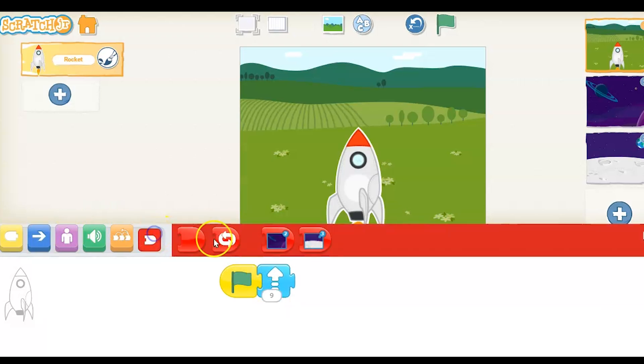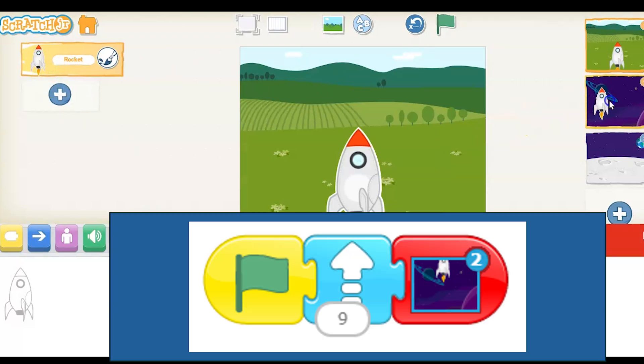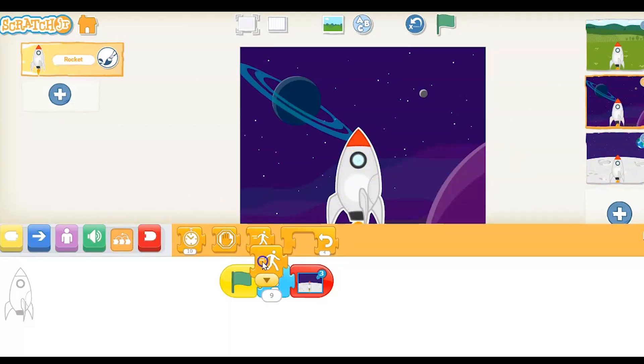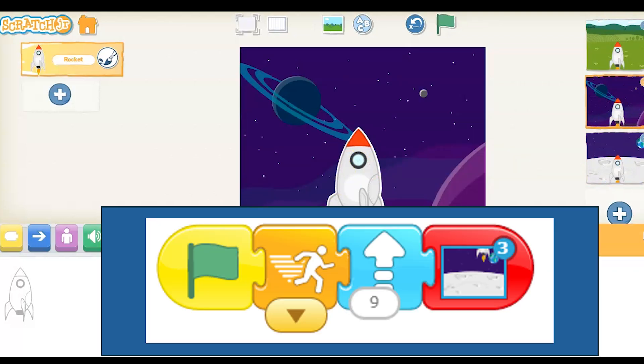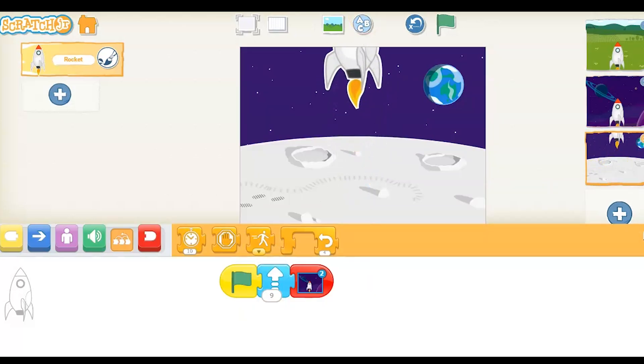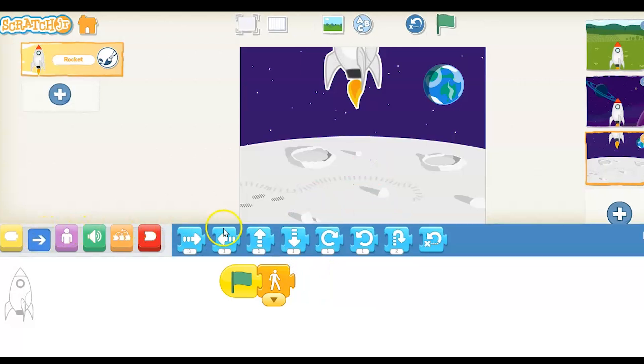Then we are going to go to the second page. With Scratch Jr., if you didn't know this, you can drag your character into another page and it'll add that script onto that page, and also add the character in the exact spot. On that second page I used the script, but I wanted to speed up the rocket. The last page, I changed the script, slowed it down, and made that rocket go down nine spaces instead of forward or up.